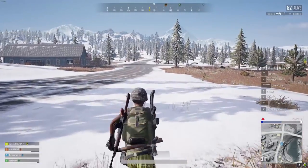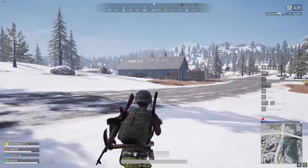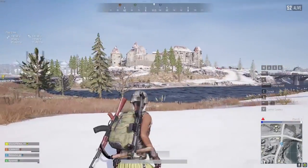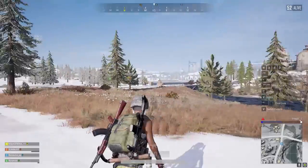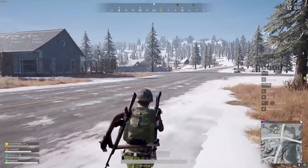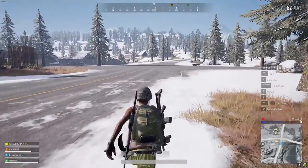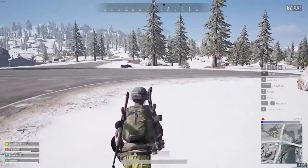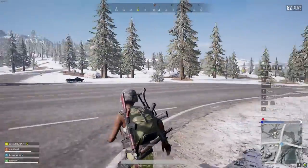How's it going guys? I'm the PG. This is the new vehicle in PUBG, the snowmobile. The snowmobile only spawns on a new snow map. It has two seats for two players and it has very good performance on snow, but it is not really good on normal roads and other terrain, but I'm gonna show you guys in this video.